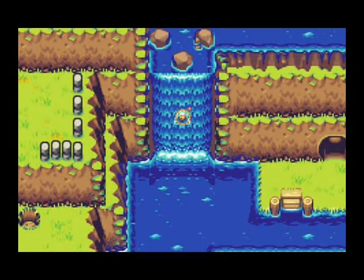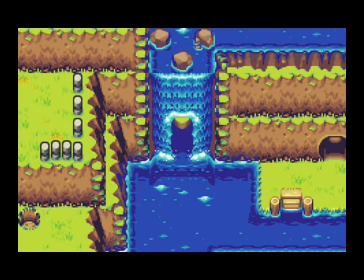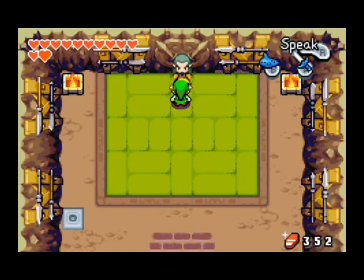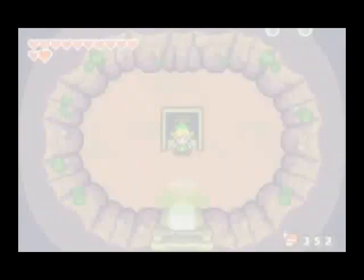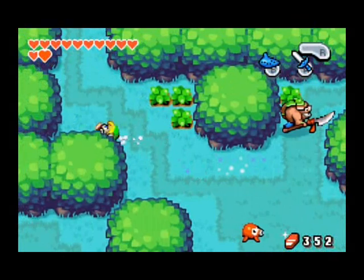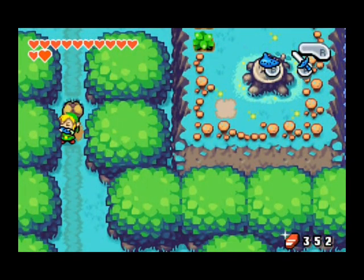A waterfall. What could that be? Is that near the Tripoli Highlands? Probably. North Hyrule Field — I think we're heading that way anyways, so I'm willing to go check that out. I think there's a boulder we can roll over here, I just want to do that. It doesn't really matter too much, but might as well while we're here.